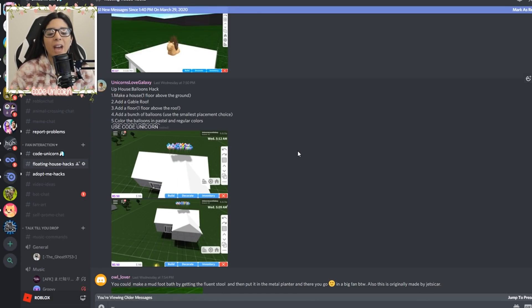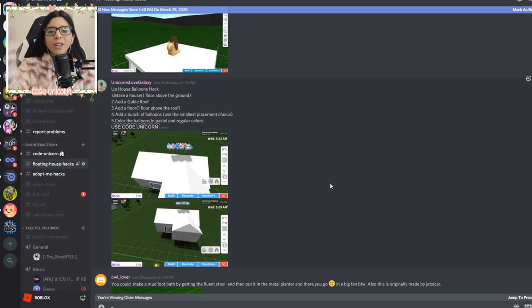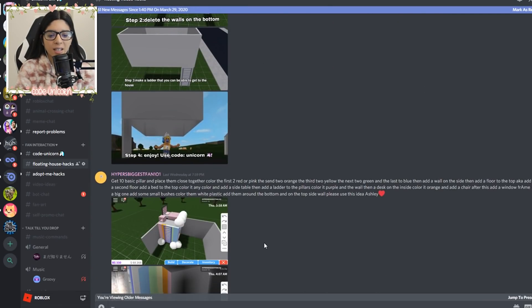Oh my gosh — this is like the Up house! You just put balloons and it looks like the house is floating — we're doing that! I even imagined doing an Up-looking house but totally forgot about it. Thank you to Unicorns Love Galaxy for reminding me. Kind of messed it up but it's fine — everything's just fine.